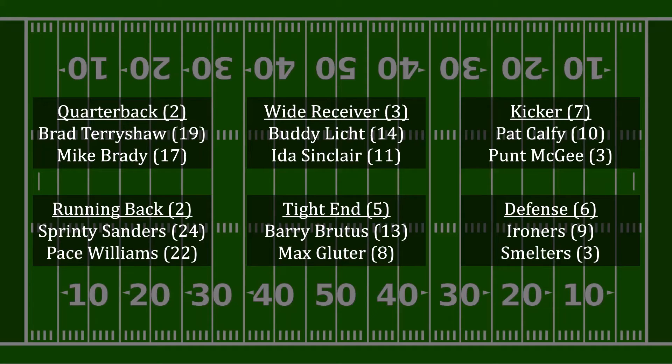It's also a two-point difference between Sanders and Williams at running back. The difference at all other positions is higher, with wide receiver being 3, tight end being 5, kicker being 7, and defense being 6. As a result, it is not Sprinty Sanders who's the most valuable player here — it's Pat Caffey. Taking him gives you 10 points and eventually forces your opponent to only get 3 points from Punt McGee. That gives you plus 7, and there is not a position that will give you a better point differential than that.